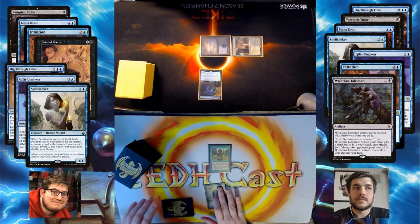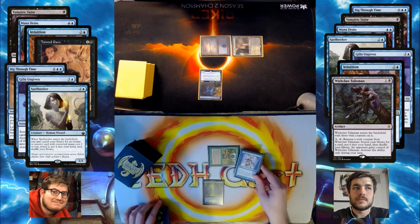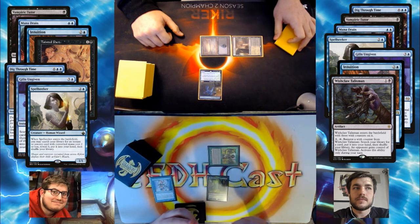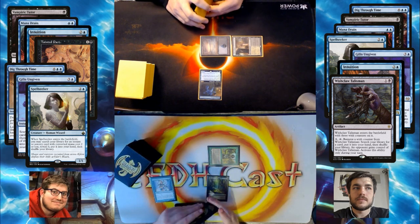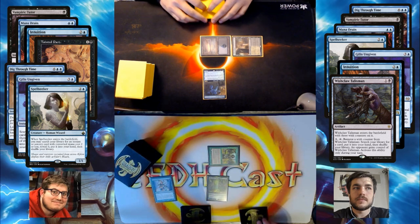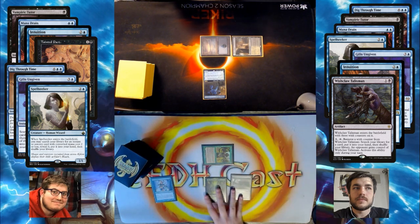Alright, I will pass turn. Untap, draw. I'm going to cast Serum Visions. Draw. I'm going to bottom these cards. I'll play this Polluted Delta and pass. I'm afraid of Ghost of Pilfer because, first of all, it's a card advantage engine, which is not very common in this format. Usually you're not just playing a turn-two value engine. But if you get to resolve it and keep it around, it's very powerful, and it lets you discard your insane cards for free, so it's hard for me to interact.